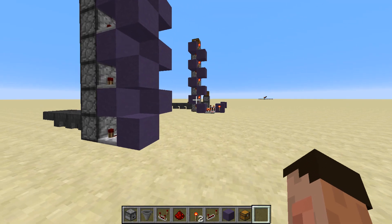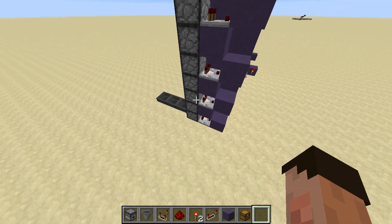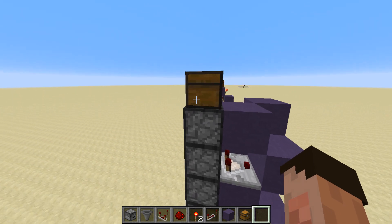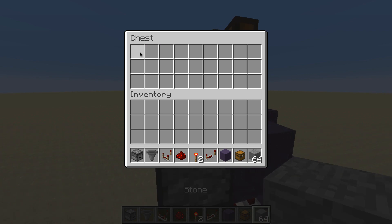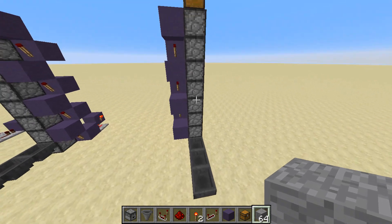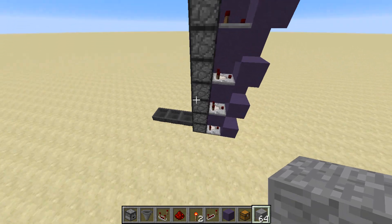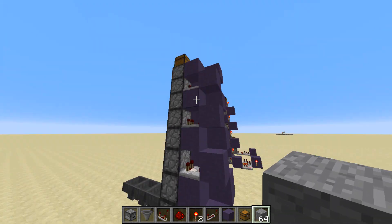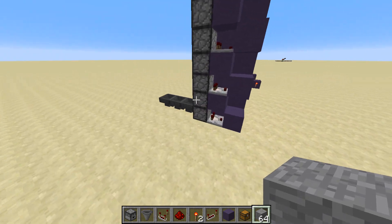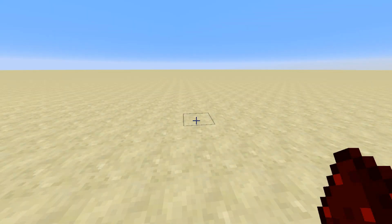After even less time — because this is a much faster system — all of the comparators are off, which means none of the droppers have got anything in them. And we have all 64 in the chest at the top. That's a really effective system. You can do that as high as you want — it's a really great way of getting items from maybe a deep mine all the way up to the surface without having to carry them. It's a little bit more expensive than the previous one, but it is still not too bad.